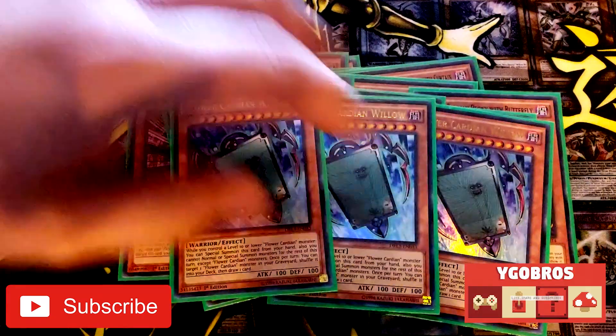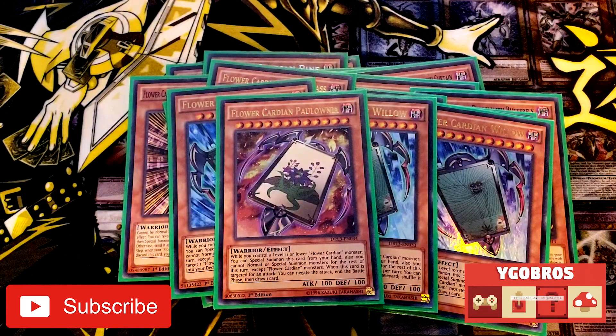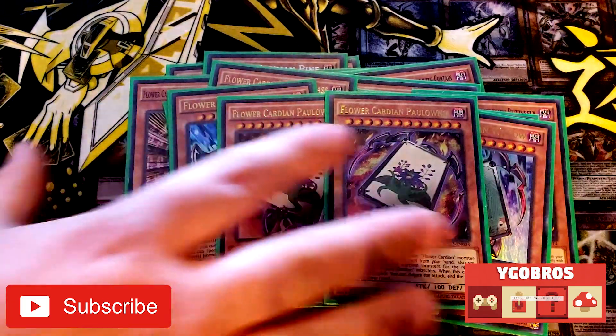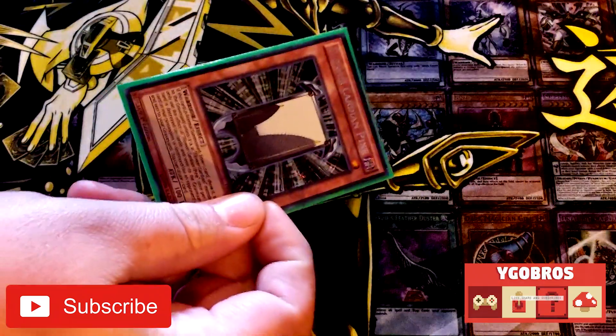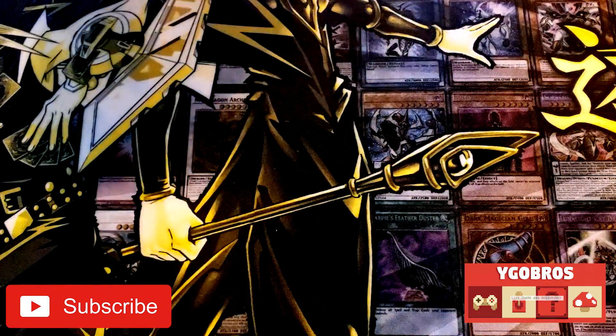My personal favorite is Willow — this is the one you kind of abuse the most. You shuffle one from the graveyard back to the deck and draw one. Then Powina is basically just another name. The thing with these specific Flower Cardians is you run these because they all say Level 11, 10, 9, 8 or lower, so if you get your lowest level you can still summon out any of the others. That's really a key thing to how these Flower Cardians work.